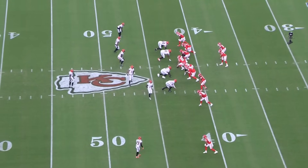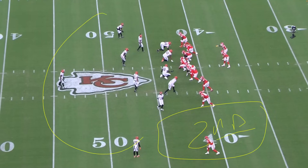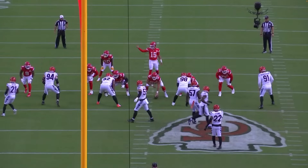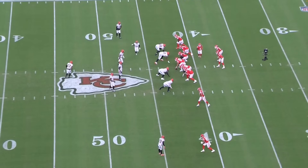Patrick Mahomes had the second lowest yards thrown for in a game. Lou Anarumo, the defensive coordinator for the Bengals, has his number. But at the end of the day, our guy won the football game. Let's break it all down.